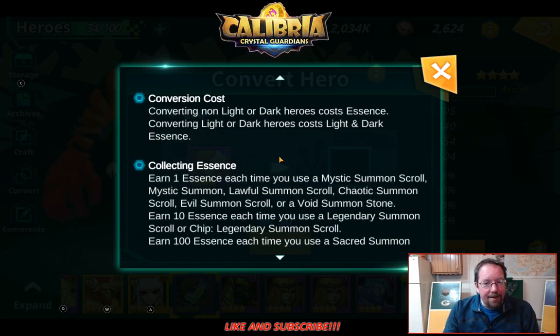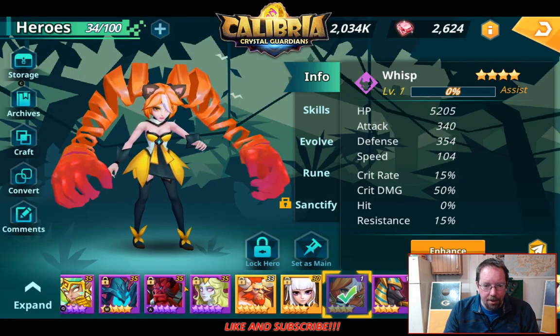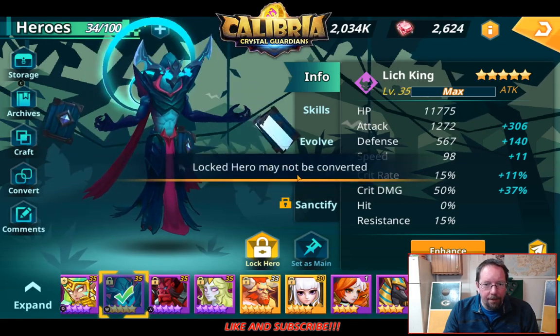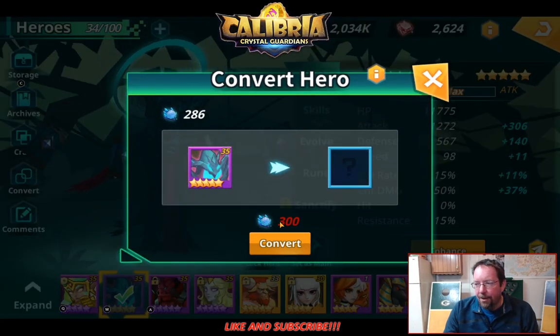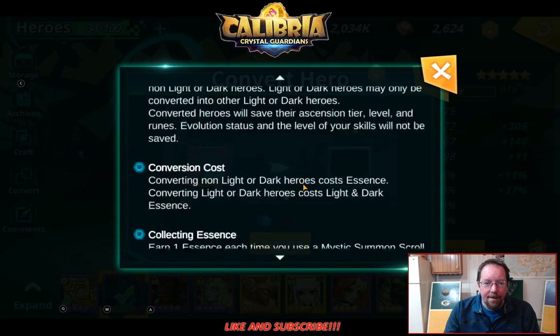The way you get these essences — you can see I have 286 of them. For a 4 star creature it costs 30 to convert. If we look at a 5 star creature and I go to convert, he's locked so I can't convert, but you would see it would cost 300. So even if you get dupe 5 stars, you can convert them if you want, but it's going to cost 300 of these.